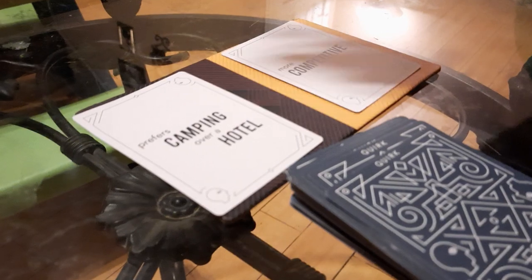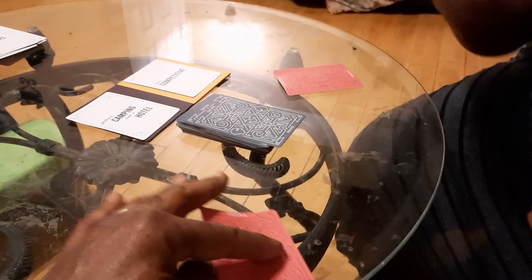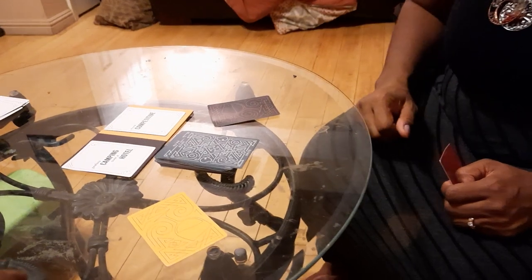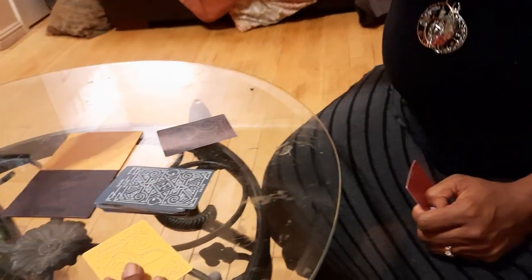Whichever one you feel the most — for instance, if I'm the one that prefers camping over a hotel, I'm going to select the blue card and place it face down. I will not show my significant other. He's going to then place his down, whichever one he feels he vibes the most with — whether he's more competitive or prefers camping. Then we say one, two, three and we vote. We both agree that I am the more competitive one and she would prefer camping over a hotel.